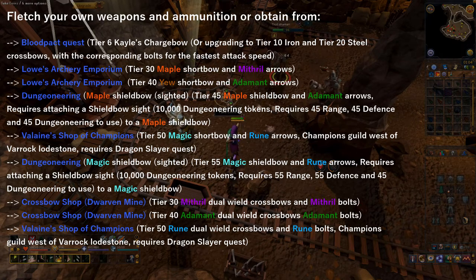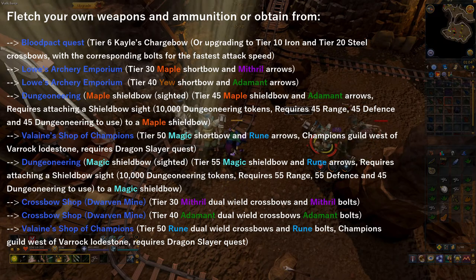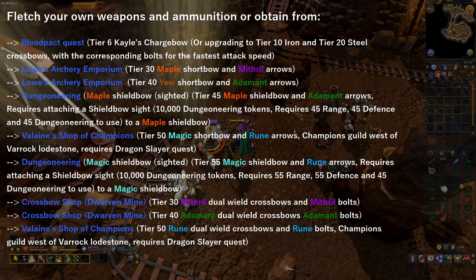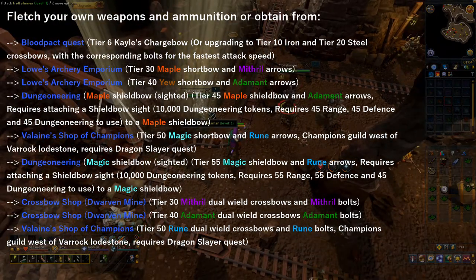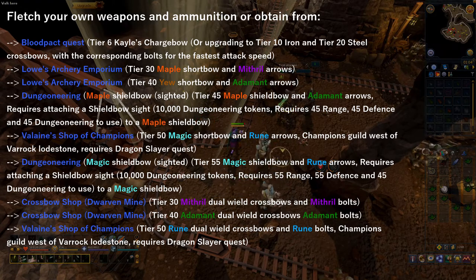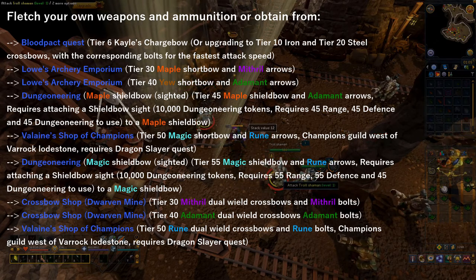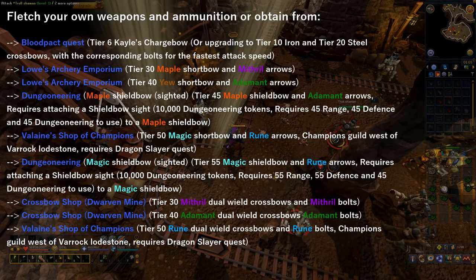Now before we start the range section of the guide, I highly suggest you fletch your own ammunition, as obtaining them from shops is very time-consuming since they only have a small supply, and you'd have to stock up over days or even weeks to get a decent hoard of arrows and bolts. The first weapon I suggest is the Kayle's Chargebow, which is tier 6. You can obtain this from the Blood Pact quest, and tier 20 weaponry is available for faster experience rates, but the Kayle's Chargebow is quite sufficient. I suggest just using that from levels 1 to 30.